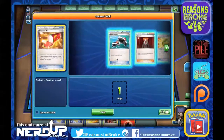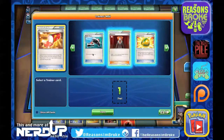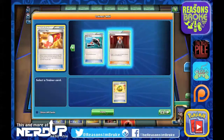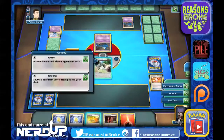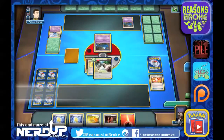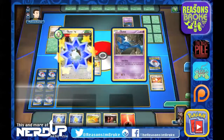We've got a Trainer's Mail. We'll go with the Lucky Helmet, that'll let us get some more cards hopefully. There we go, we got rid of a Tierno. Let's see what the next one will be — looks like a Muscle Band.